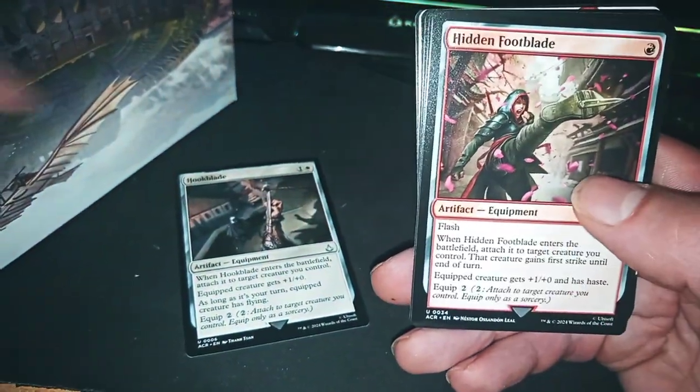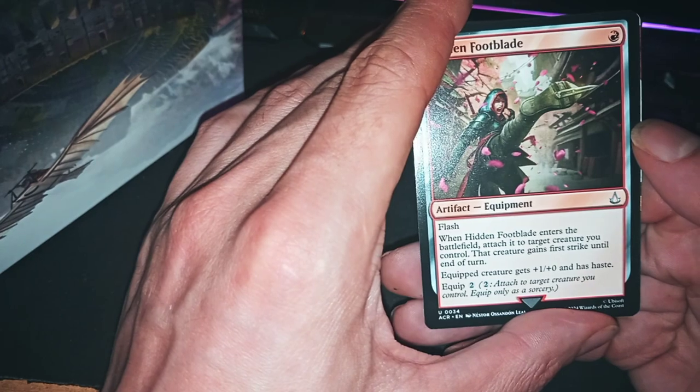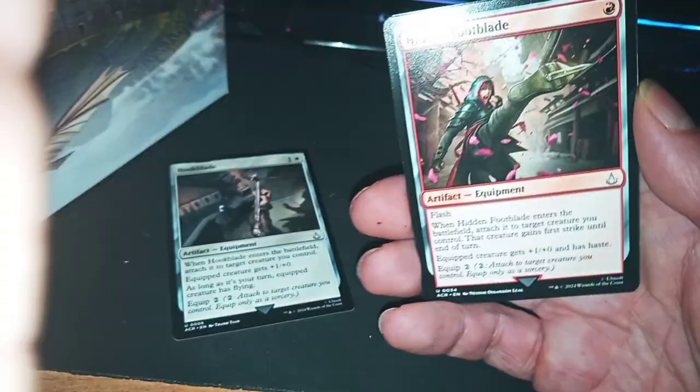Hidden Foot Blade — what a Hidden Foot Blade! When it enters the battlefield and attacks, blah blah blah, that occurred against fish... strike +1/+0 by one. So this is an ambush card, seems very good.